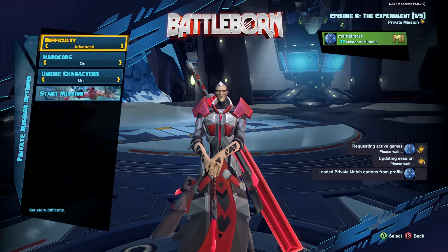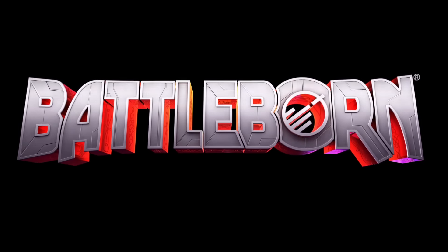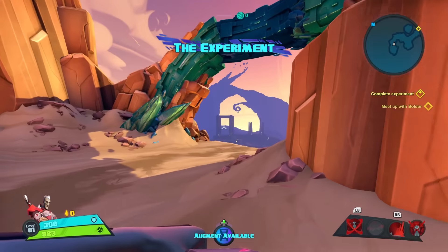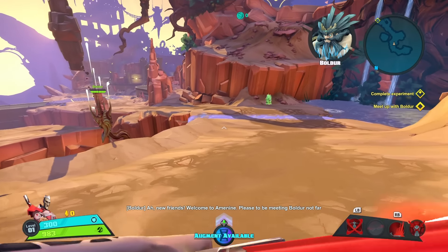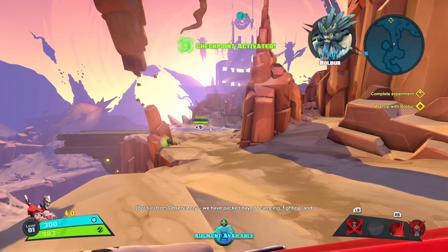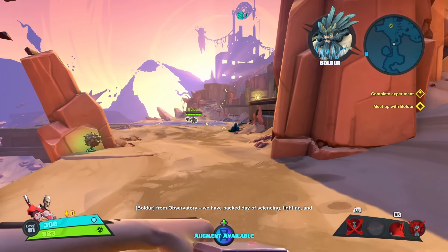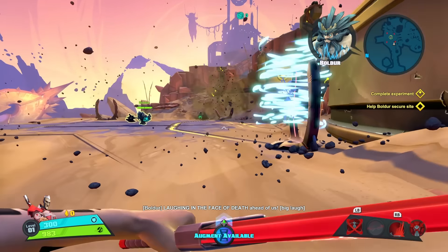So what we are going to do is play the story mode and we are going to play episode 6, the experiment. We will be playing it on advanced hardcore to hopefully get some better loot drops. You want to pick a fast character in order to complete this run as fast as you can. Currently I'm playing Wrath, but you can also pick up heroes like Calderius or Eldragon.